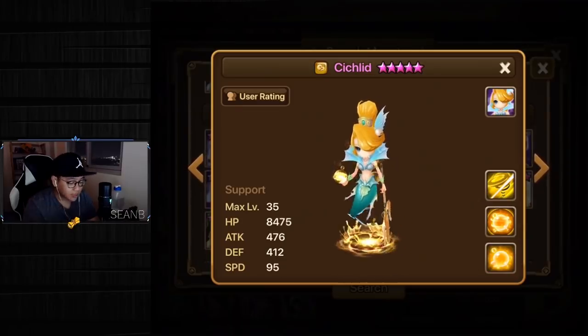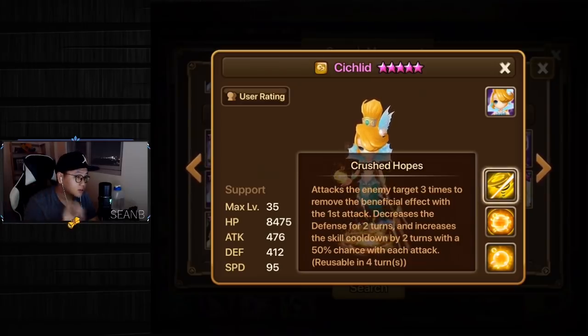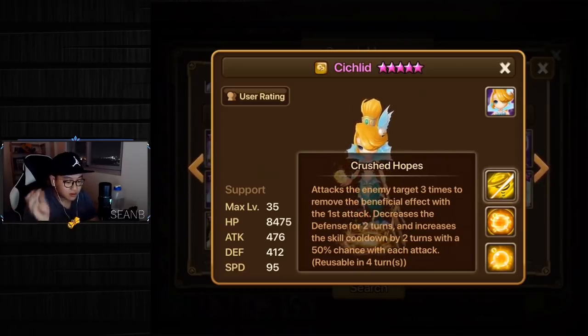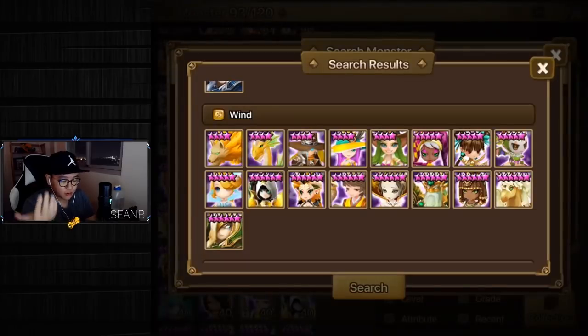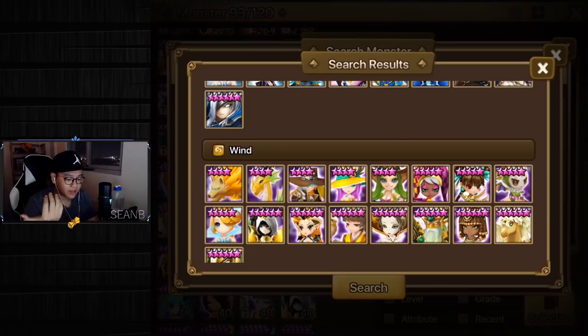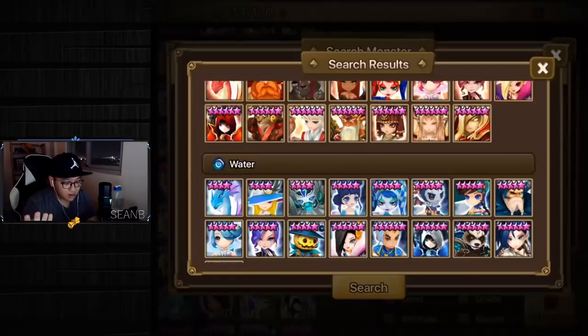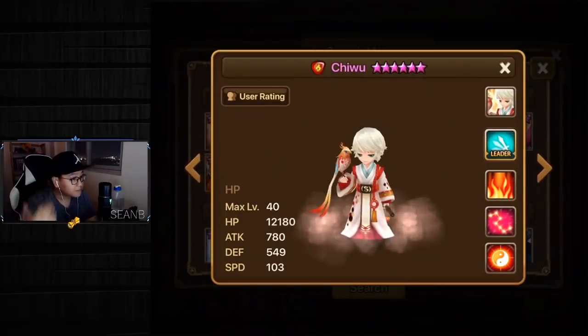When you look at Chiclet, you see she can strip, armor break, and increase cool time — but it is not a 100% activation rate. Are you willing to take the risk of stripping into maybe nothing at all? That's what you want to consider: how do I fulfill the strip role without having Tiana, Trident, Praha, or Chiwu — the top tier strippers?